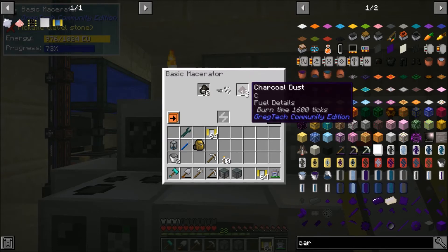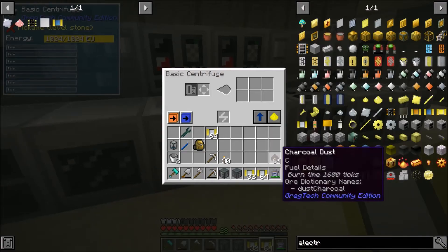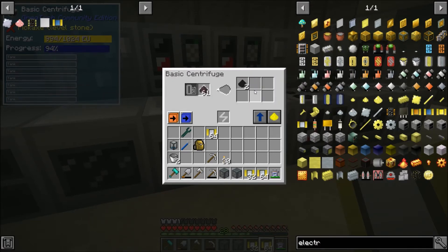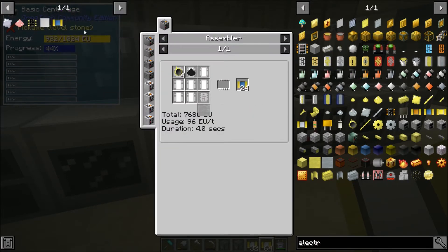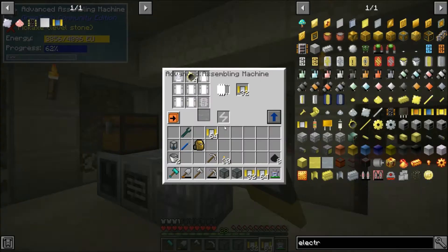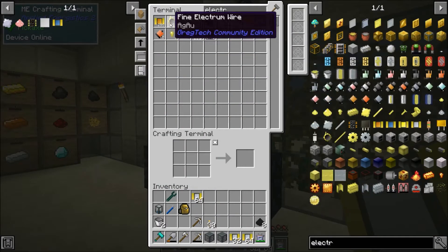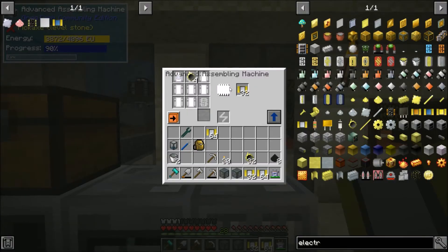Let me do that real quick. And that's finishing up — we can throw that in the centrifuge. That is very quick. Like everything else, I'll just do eight crafts of this, so I'll grab eight of these carbon. And then we need 32 electrum wire. I think that was it.